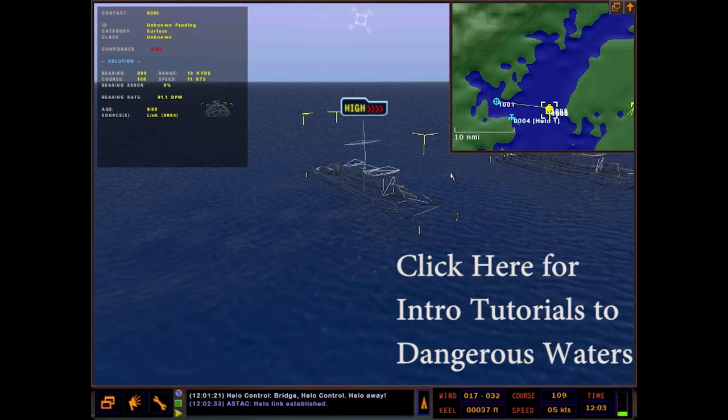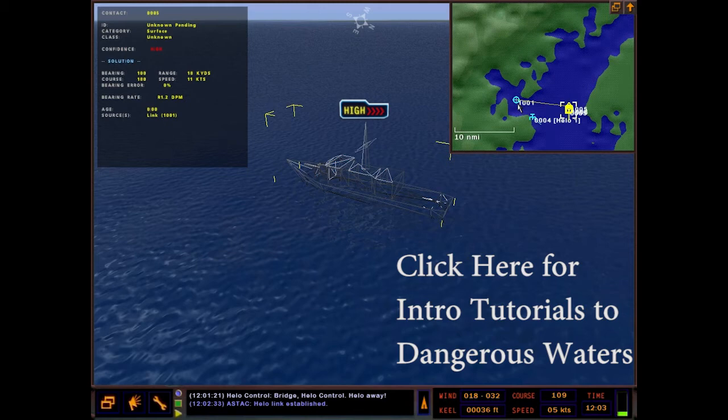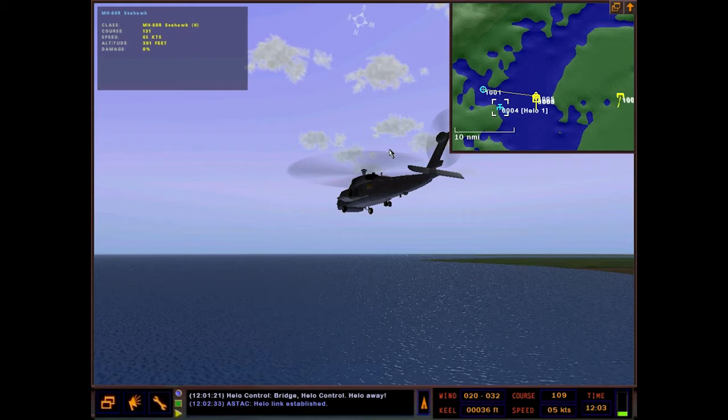If some of this isn't making sense and this is the first tutorial you're watching, go check out my intro to Dangerous Waters and submarine tutorial videos, since I already went over the basics there. In these new tutorials with the Perry onwards, I'm just going over the specifics to each ship.